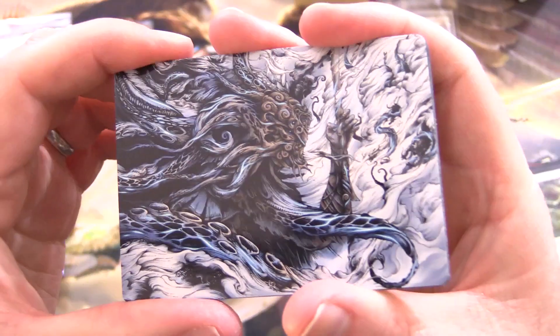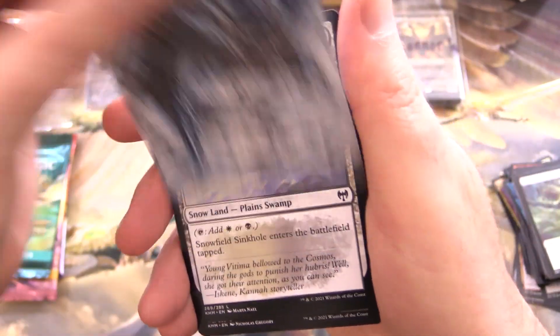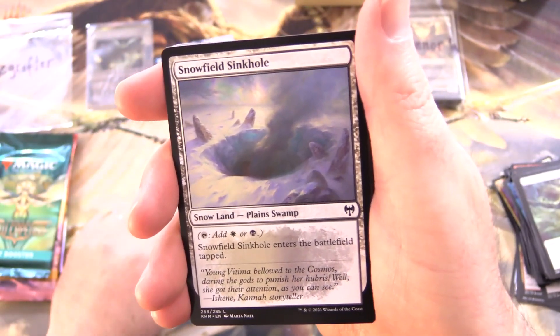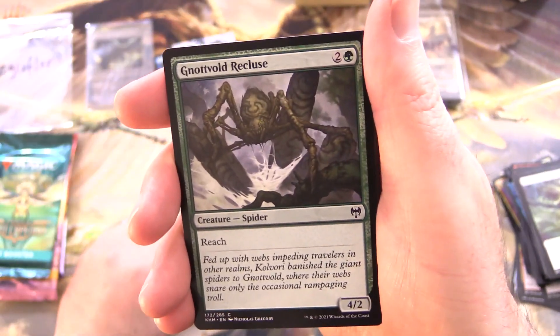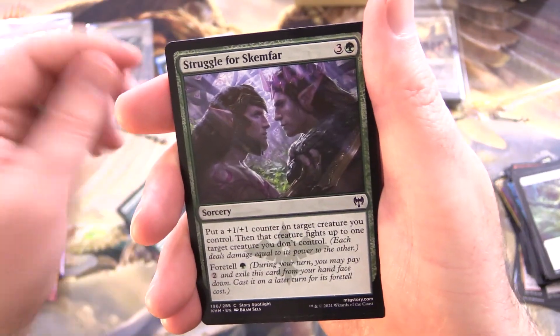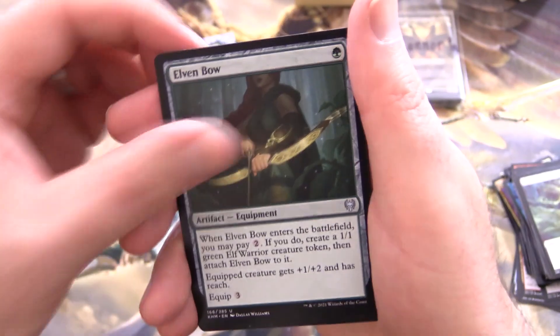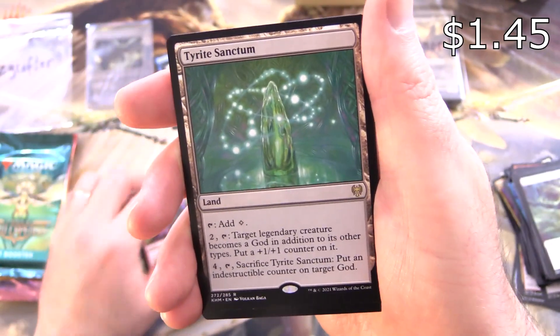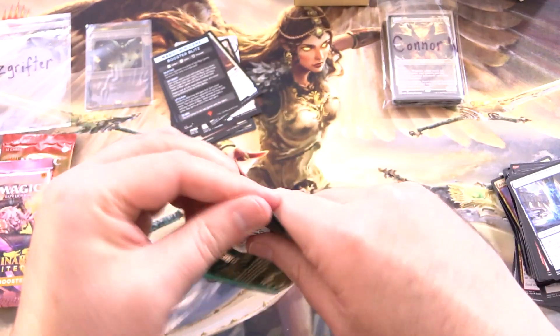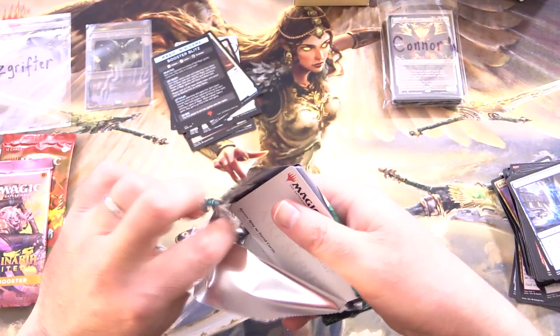Kaldheim. We have Auvoir the All Form — a shapeshifter — and Snowfield Sinkhole, checking in those lands as they're sometimes over a buck. Notvold Recluse, Fearless Pup, Mammoth Growth, Seraph's Packmate, Struggle for Skemphar, Guardian Gladewalker, Elven Bow, Provoke the Trolls — don't do it — and Tyrite Sanctum for the rare. Icebind Pillar, Foil Best Gear, Shoemate, and a Magic Minigame Booster Blitz! Z Grifter's doing a bit of a dance about now with the Magic Minigame. Congratulations, sir — those things are truly epic.